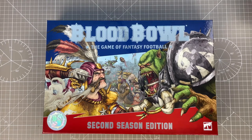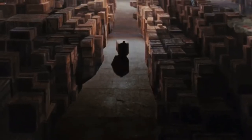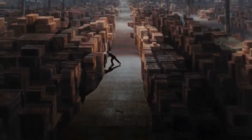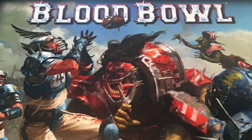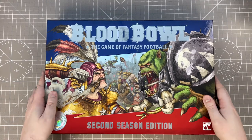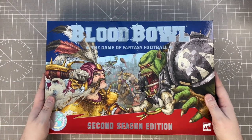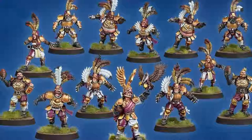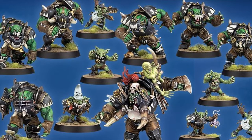Until Games Workshop basically relegated it to the basement. So as you can imagine, I was absolutely delighted when they announced 5th edition a few years ago — the minis were absolutely outstanding. I actually invested in a lot of Forge World stuff, but being me didn't really get around to painting much of it. And that is all going to change with this edition, which is Blood Bowl second season edition. As you can see, two new teams — we've got Imperial Nobility and Black Orcs. This should be absolutely fantastic.